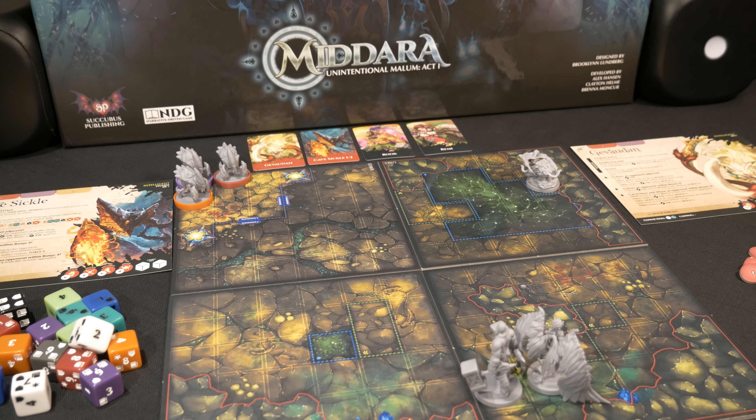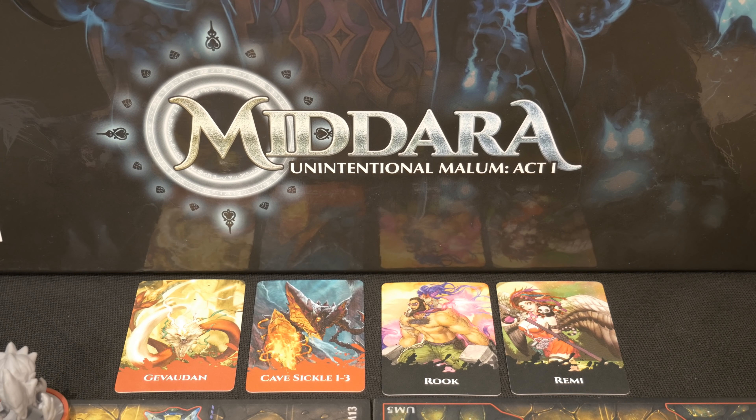Before we dive in, if you have not seen the prior videos for Madeira on the channel, I'm going to put a link in the top right-hand corner of this video. You'll be able to go check out the showcase, which includes the setup, day number one, as well as the narrative that leads into this scenario. As you can see here, the initiative track has already been set up — we shuffled it, randomized it, laid them out. We have the Gevidan going first, which is the new creature we're going to be dealing with in this particular scenario. Cave Sickles we're familiar with from day one — we have three of those on the board — and Rook and Remy are the heroes.